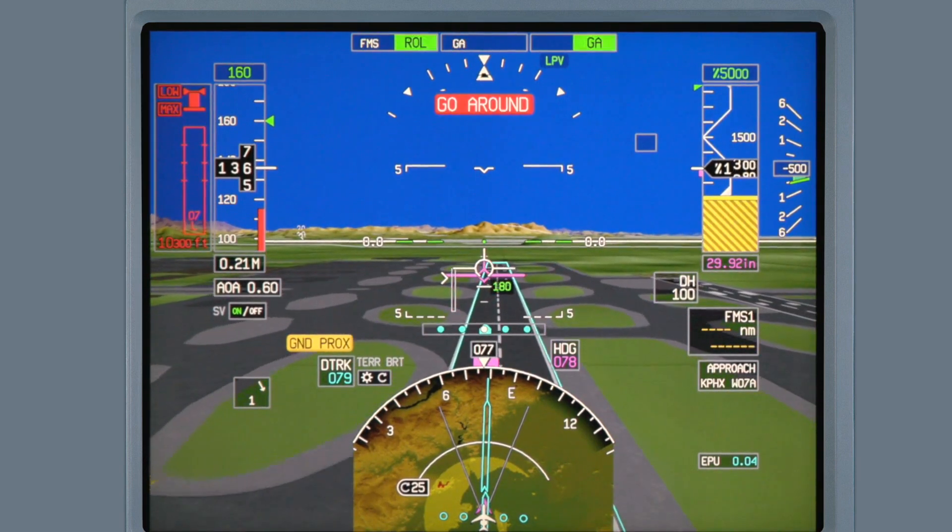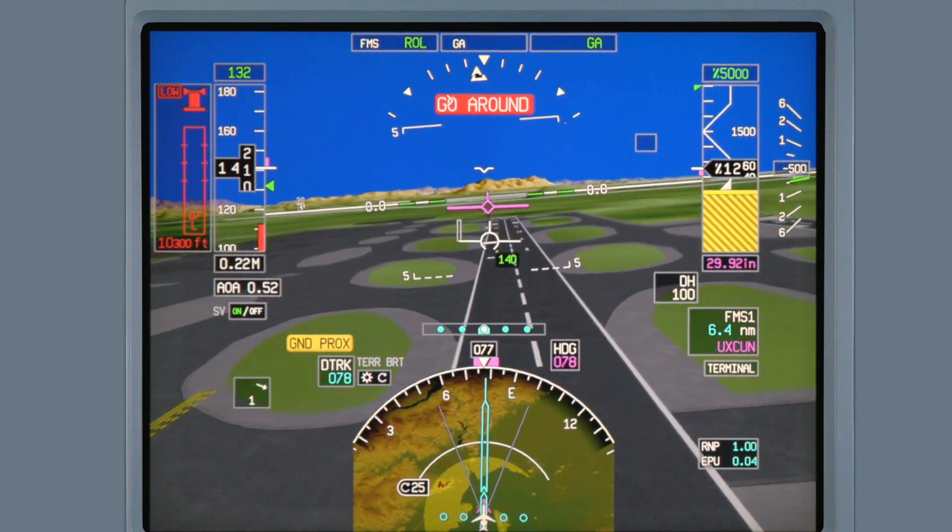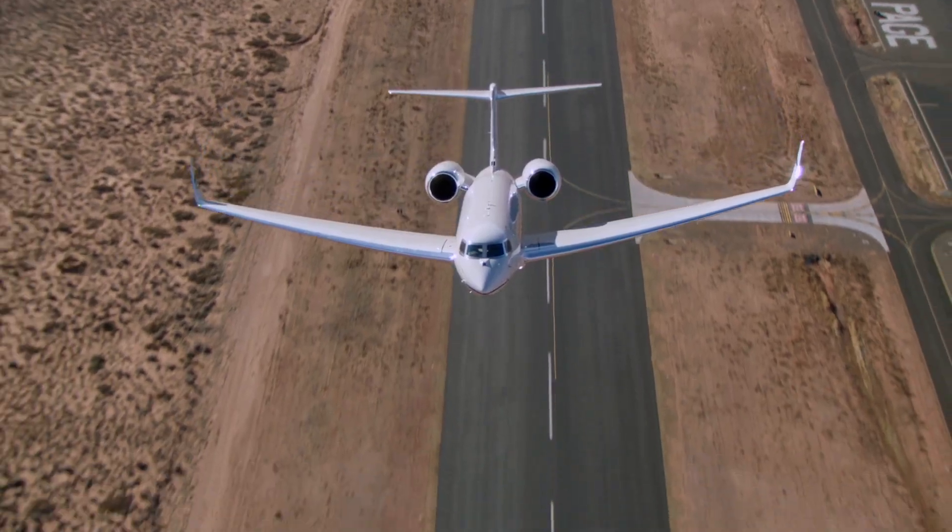Go around, go around. Too low, flat. These alerts are provided in real-time and prompt the pilot to take corrective action immediately.